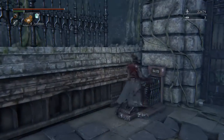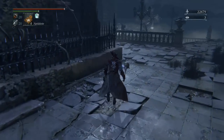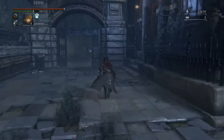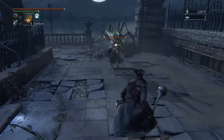Now, there are some items back there, but first thing I'm going to prioritise is getting this shortcut open, because that takes us right back to the lantern. So if you do die here, it's a good thing that you do have the shortcut open, because it will make it much quicker to get back to this section. You only have to run past the guy at the very beginning, then jump through here, and that's you back.